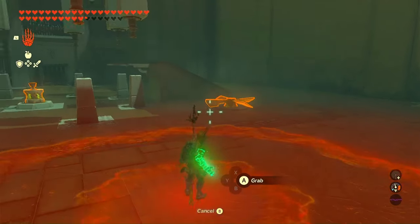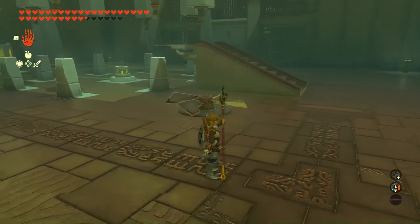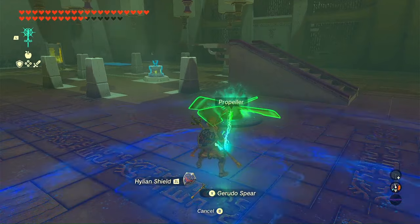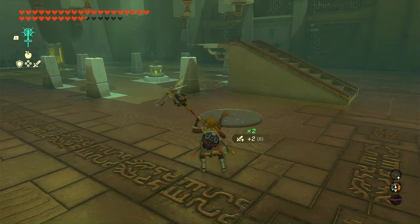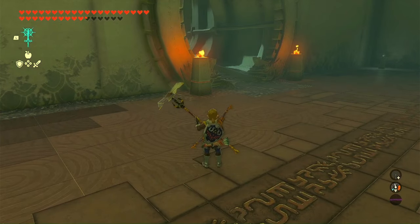Now the trick to getting the fan is you have to fuse it to one of your weapons. Once you fuse it to the weapon, you're now able to bring it to Tarrytown and have it defused or taken apart so now you can use it for a build.